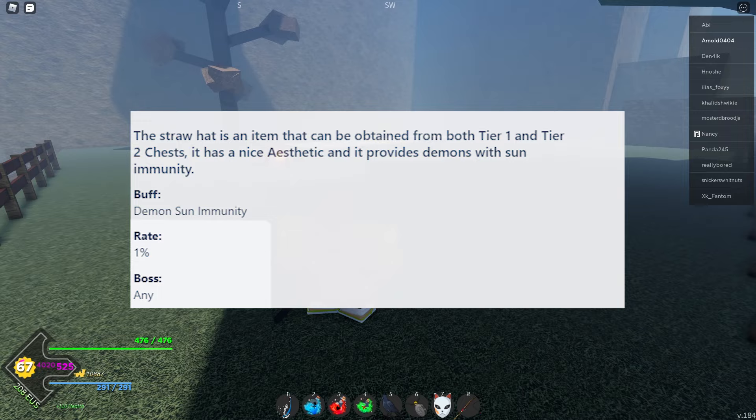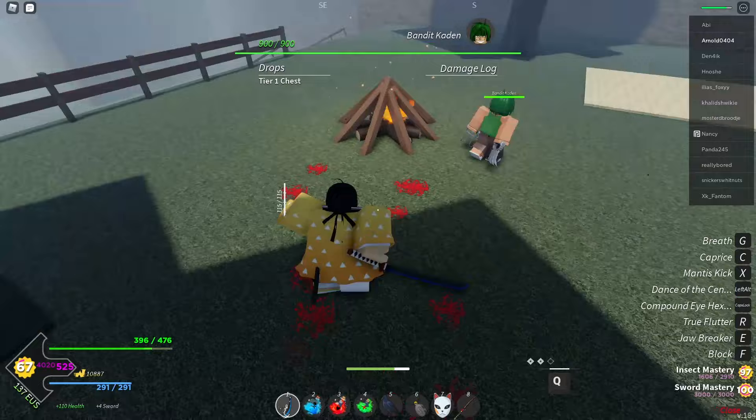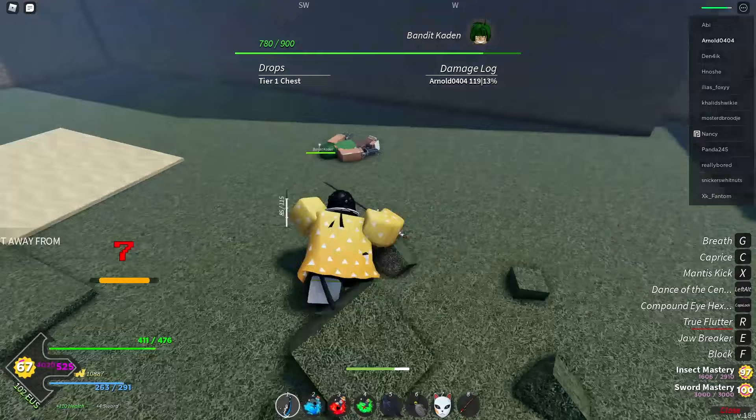It drops from tier 1 to tier 10 chests. If you want to get it quickly and in the safest way, I'm going to tell you right now — kill an easy boss like Kayden. There is also another way to get free tier 2 chests.